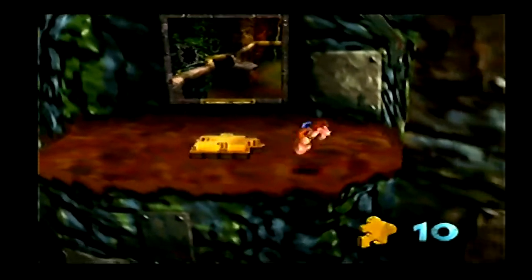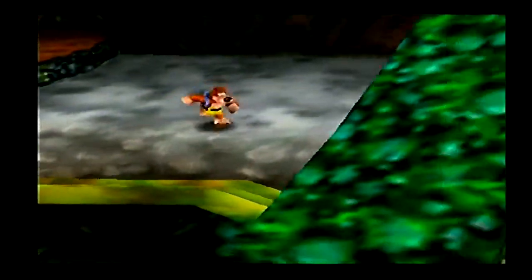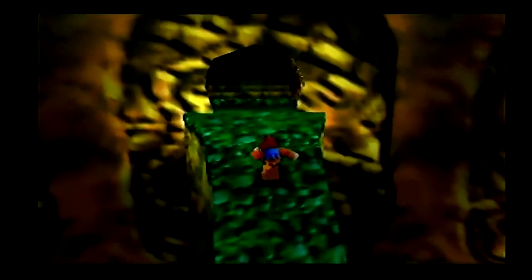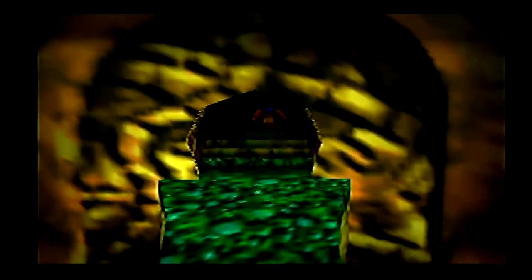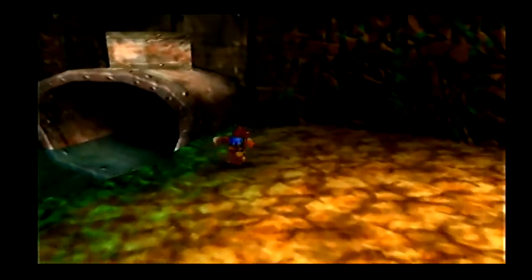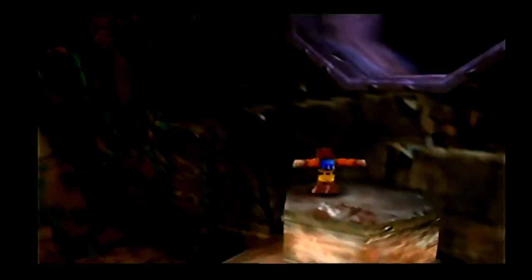Basically you can unlock Bubblegloop Swamp first, or Clanker's Cavern first. We're going to Clanker's Cavern next before Freezeezy Peak — as much as I love Freezeezy Peak. Actually, I hate it. The music in Freezeezy Peak is really good, that I like. Clanker's Cavern is up here. I've got to get the Wonder Wing — that's the only move in here.